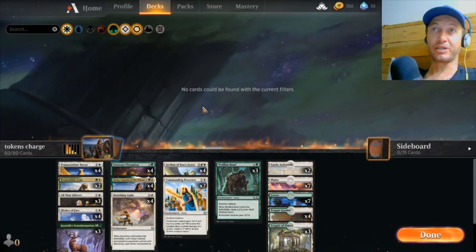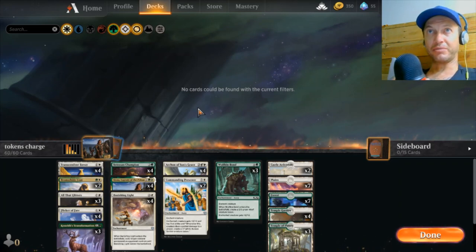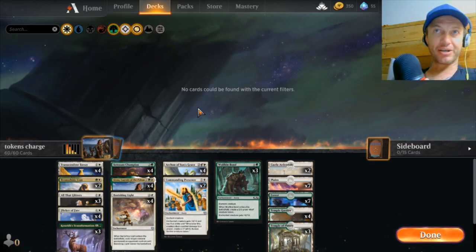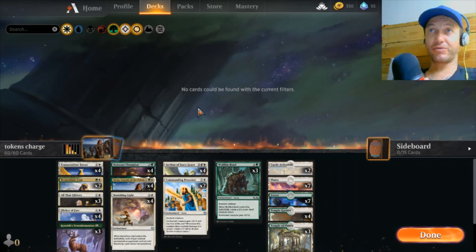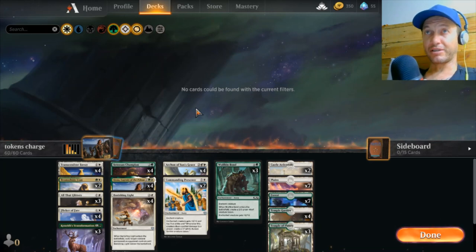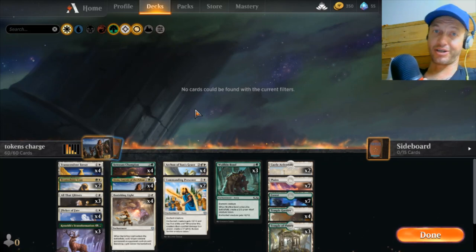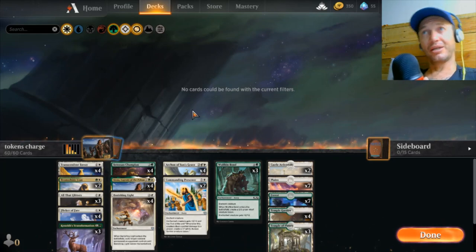If they board wipe us and put down one creature, we can potentially put down three or four. We can definitely recover after a sweep. The main struggle is bounce decks — if someone's just bouncing your things before you get triggers, that's a real challenge and you have to navigate those games differently. Against something like red aggro you can just go 100%, drop everything and go for it. Anyway, that's pretty much the deck — let's get into some games.